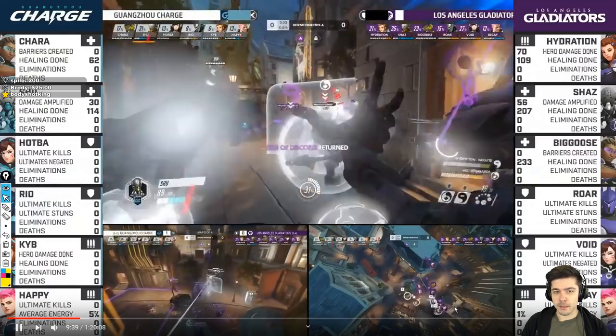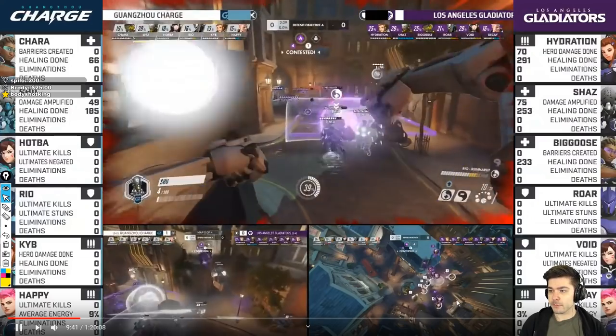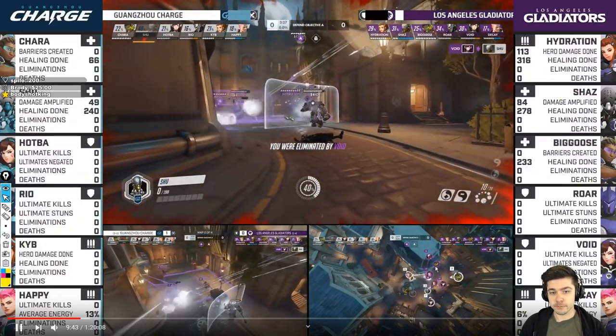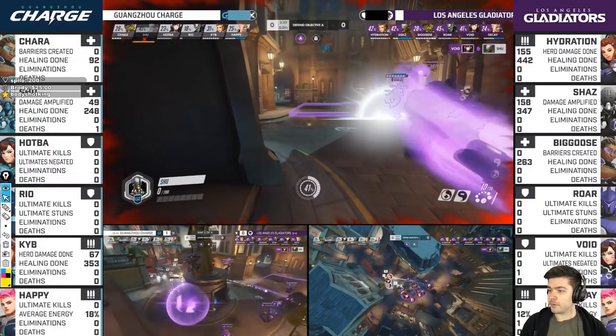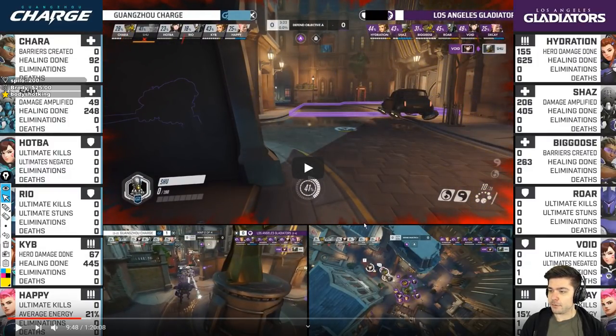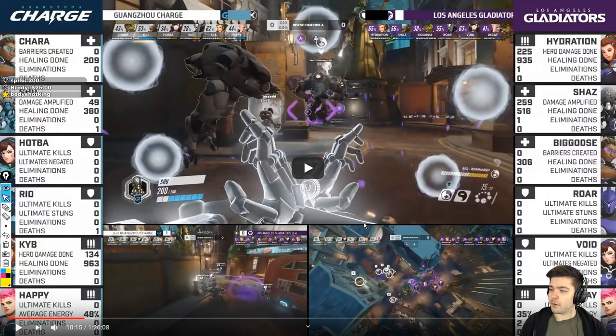Now start shooting at Shu, from the right side. If we skip to the second fight at 2:53, he's going to focus on Decay here, then he switches target focus to Roar, and that's just because you want to focus the Reinhardt in this comp.